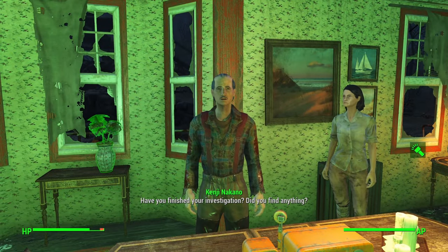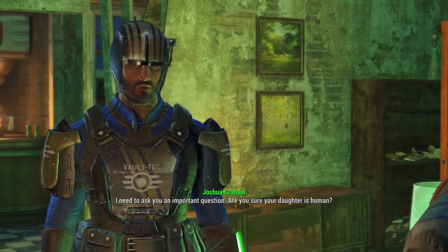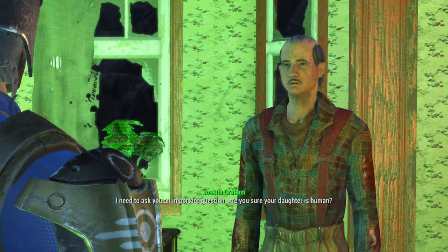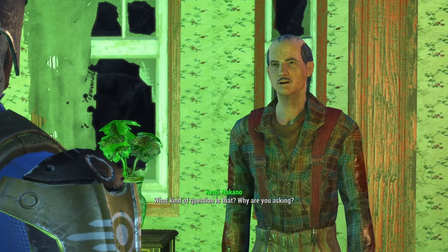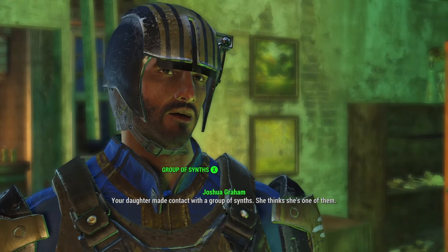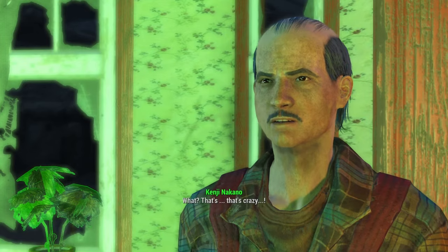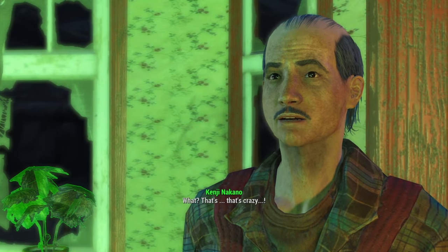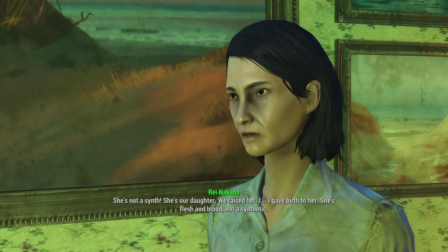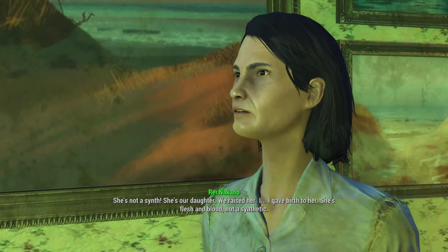Reporting back to the Nakanos — asking the important question: are you sure your daughter is human? Kenji is shocked: 'What kind of question is that?' Explaining that Kasumi made contact with a group of synths and thinks she's one of them. The mother insists: 'That's crazy. She's not a synth. She's our daughter — we raised her. I gave birth to her. She's flesh and blood, not a synthetic.'